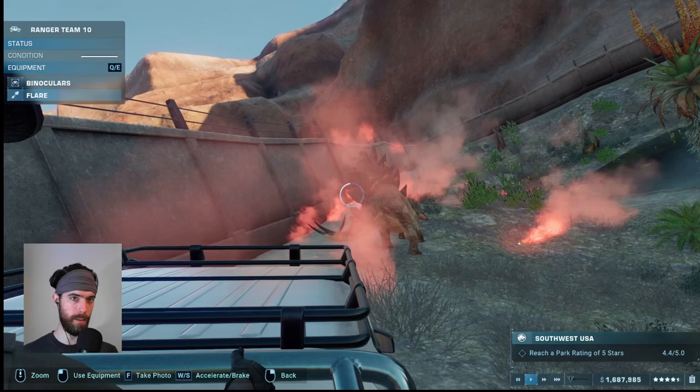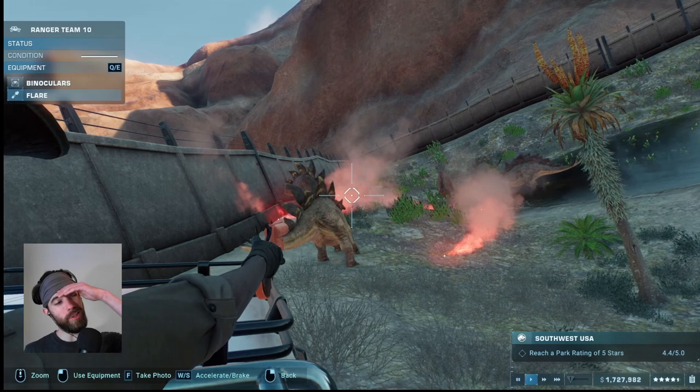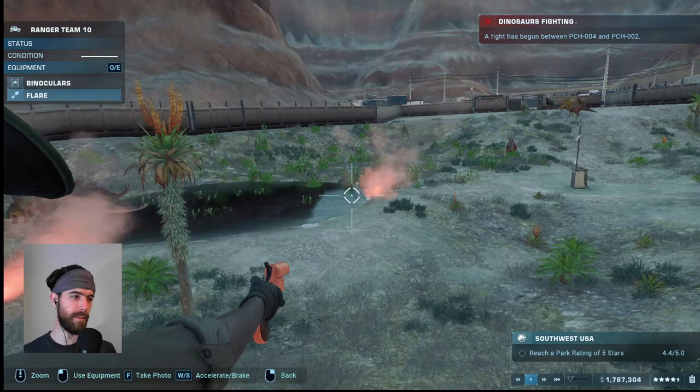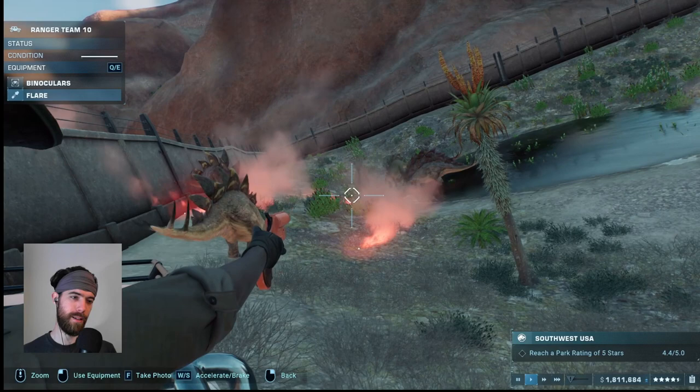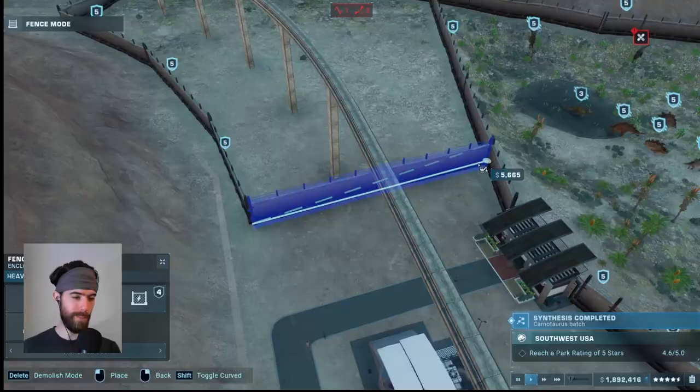Hit him with the flare — get out of here guys, move along, we're building an exhibit. They're reacting but they're not moving. Does the flare actually attract them? I think I thought of this wrong — we need a flare over there. Now they're just stuck. Yeah, the flare tracks them. I'll give it to this ranger that he has pretty good form with the gun. They kind of just moved on on their own, so there we go.